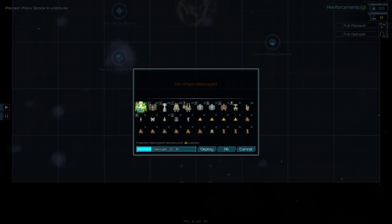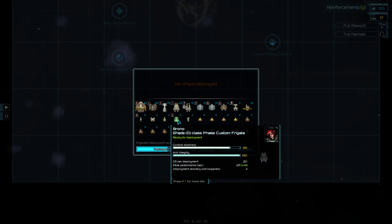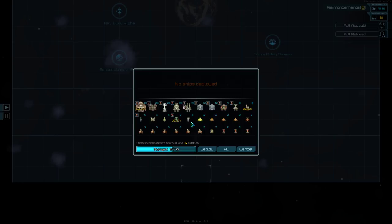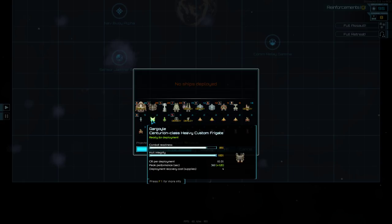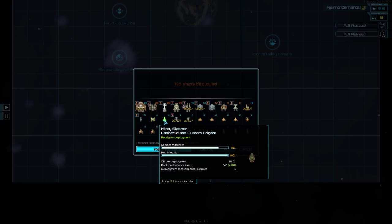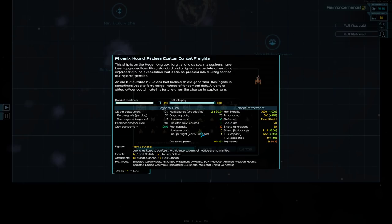I'm just gonna take the Abominator. We're gonna go in with a lot of fighters for now. Take our carrier, take our phase frigate, take our Vigilance. I will go — hopefully I won't get myself killed. Take the Skulltaker, take the Minty Slasher. We could take a Phoenix, or a Hound, and a Kite to help add speed and suppress their ECM. Since, as you will recall, we've put ECM jammers — ECM packages — on these.